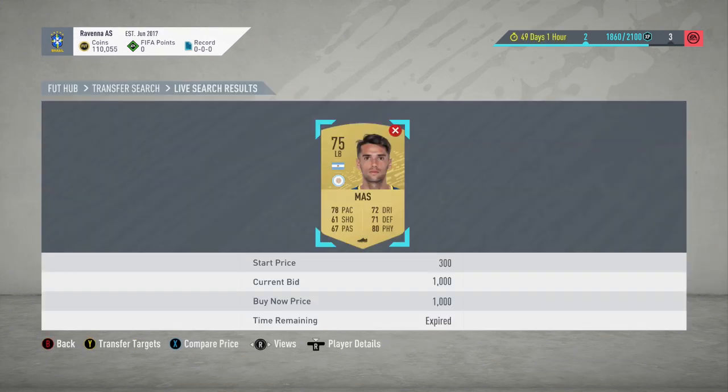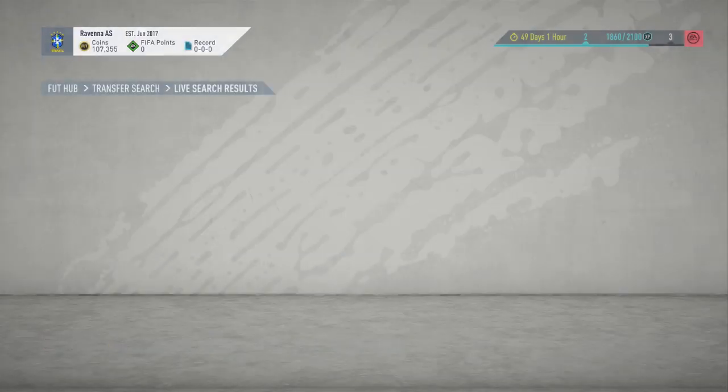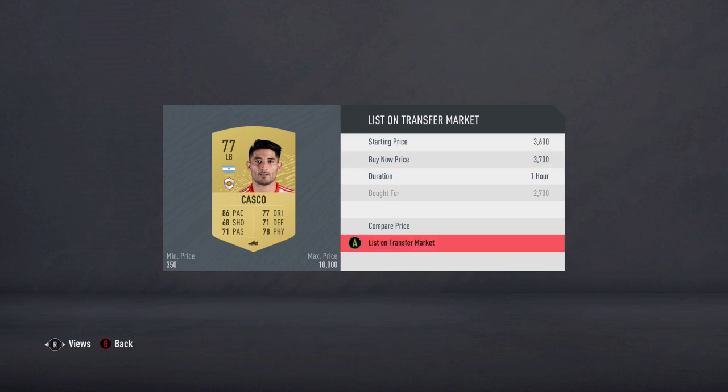In the first 30 seconds of sniping, I just missed out on a card for 1,000 coins — which is a good example because I would have made over 2,500 coins off it. Cards like this do pop up a decent amount with this snipe filter. I picked one up at 2,700, which is a decent price — still 1,000 coins profit — so just going to list it up at 3,700.